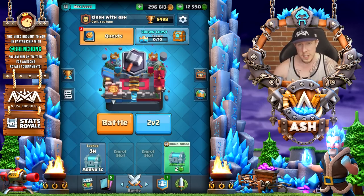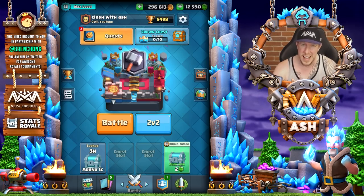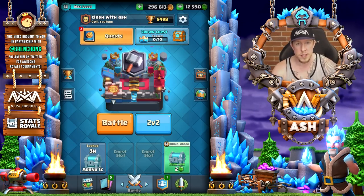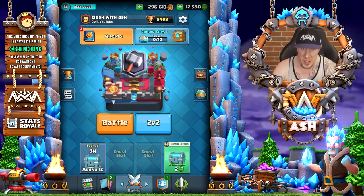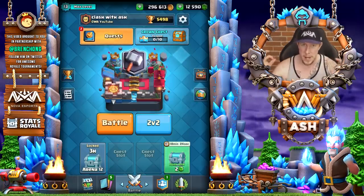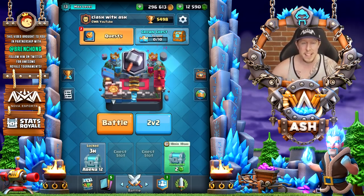For six elixir, it's the same cost as a Giant Skeleton, and I kind of look at it as a Giant Skeleton type card — I don't see it as a solo win condition, though I could be wrong. We don't know whether it targets buildings or anything. My hunch is it targets anything because of the spear goblin mechanic, but it would be interesting if the giant targeted buildings while the spear goblins targeted anything. We just don't know the facts just yet.